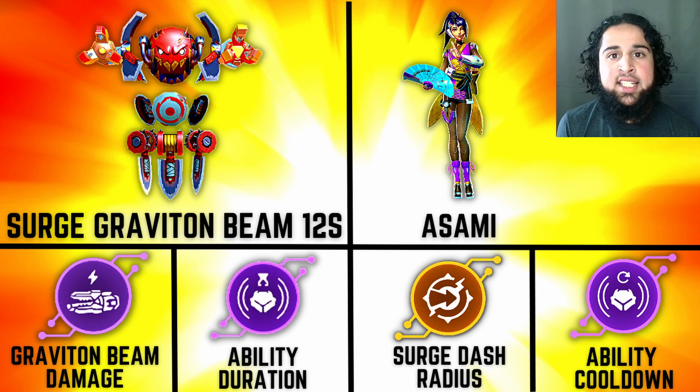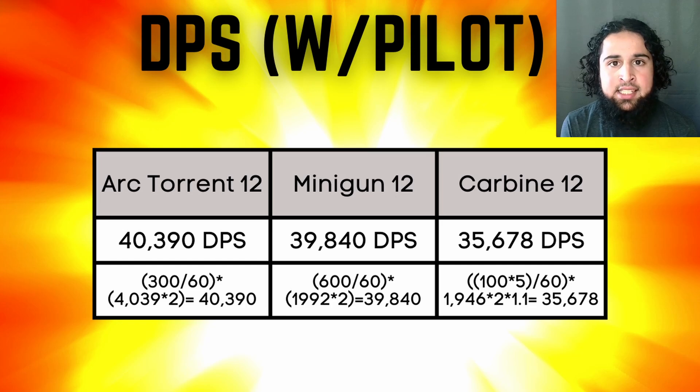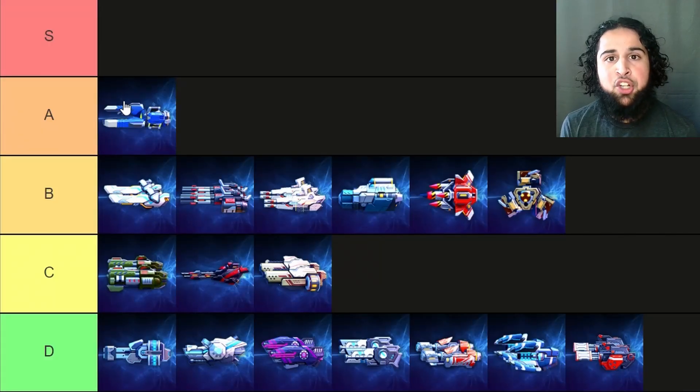With surge, graviton beams you can stack up surge with three mech-specific implants to make them OP. The implosion does take some time which is a weakness, but if you use a mech like surge that can stun enemies it doesn't even matter. So the graviton beams are an A tier weapon and definitely viable with surge. For the other three, it's up to preference, but I think arc turrets are the best, miniguns second, and carbines the worst. All the sustained weapons are pretty much only good on surge — I wouldn't recommend using them on any other mech.